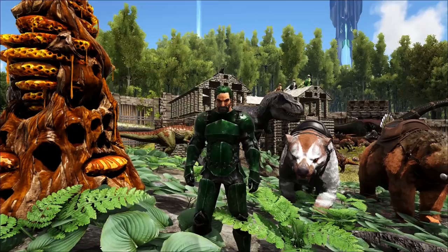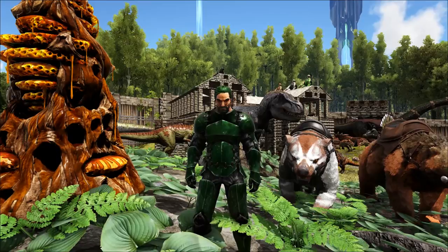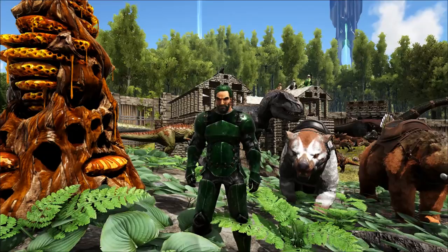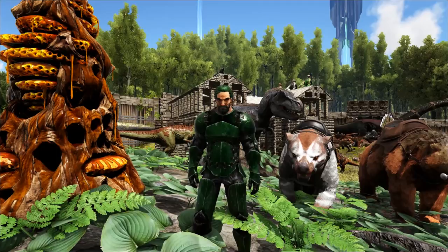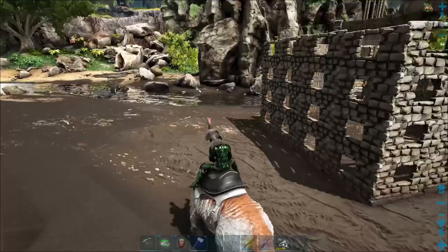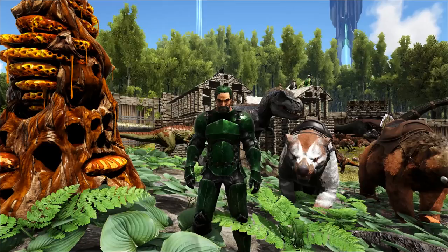If you're doing it out in the wild in the open, it is possible to knock these guys out with a bow or crossbow, but I would recommend using your highest level longneck rifle with the best darts you possibly have — either the shocking tranq darts or the regular tranq darts — because if these guys hit you out in the wild, your butt's going to get knocked out and it's not going to be pretty. Let's go discuss one of the better taming pins for these guys.